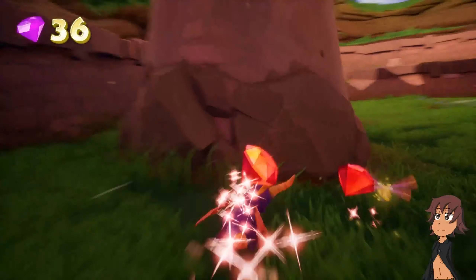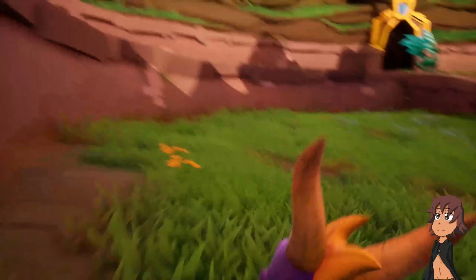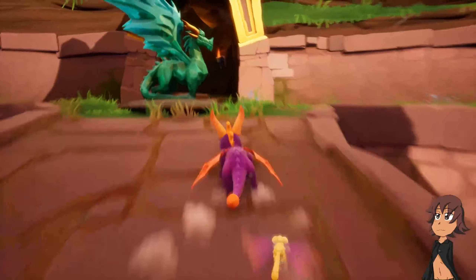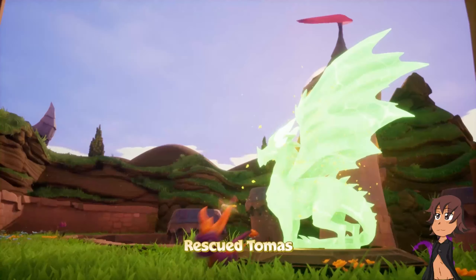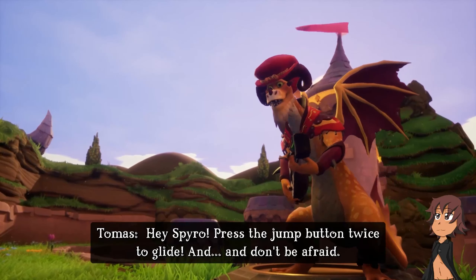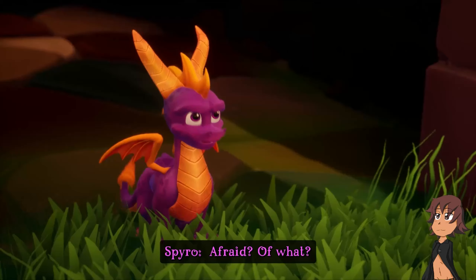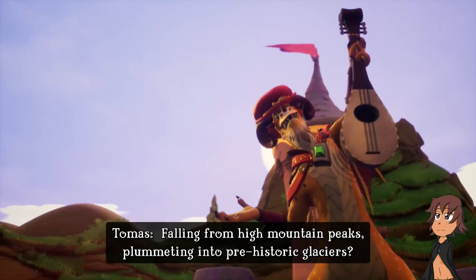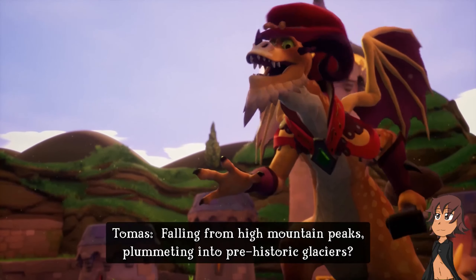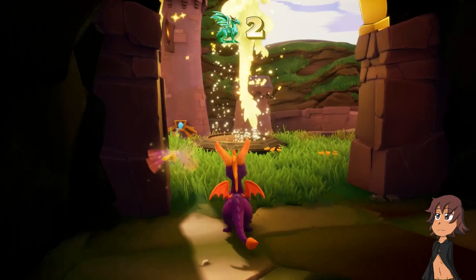Okay, now let's go get this one. Done. Dragon, save. Oh my god. Hey Spyro, press the jump button twice to glide. And don't be afraid. Afraid of what? Falling from high mountain peaks? Plummeting into prehistoric glaciers? Oh, that. Now I'm scared. God damn.